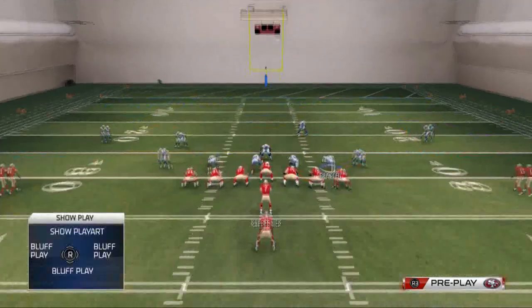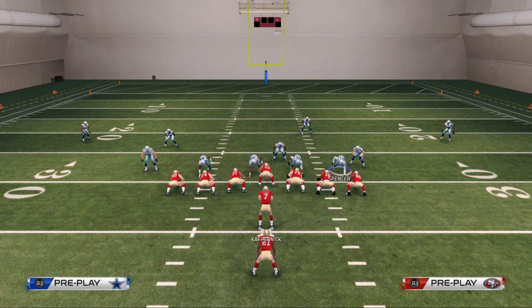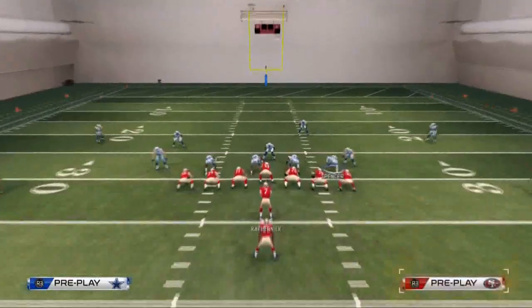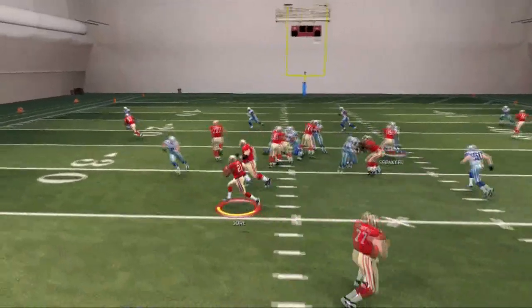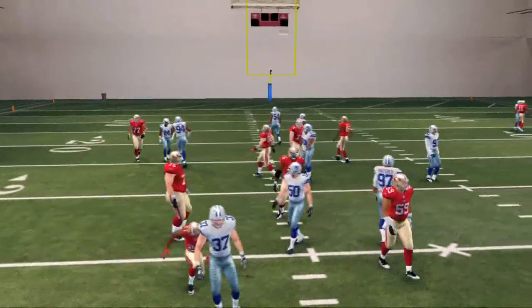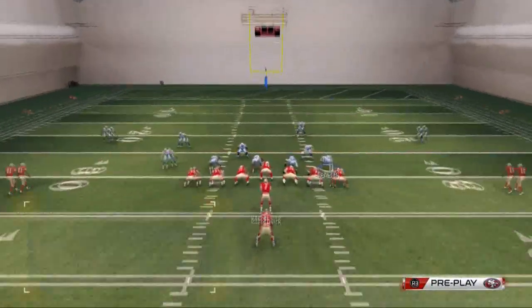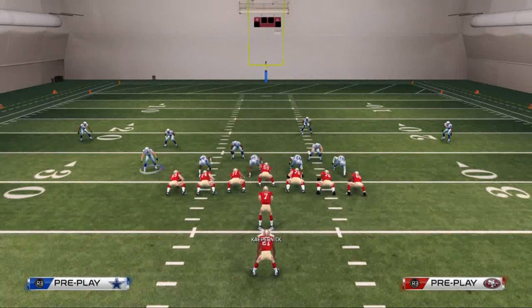One of my favorite clips of all season happened last night - check that video out in the description. Those guys are Prima Games on YouTube. As you can see, Johnson does a very good job containing the outside because of the way the formation is aligned and the way we're setting up all these blitz angles.